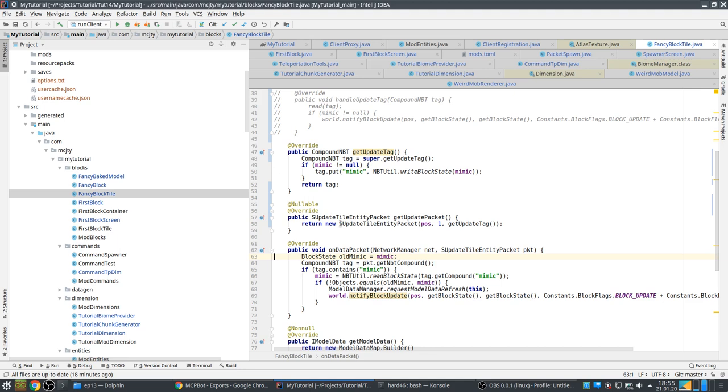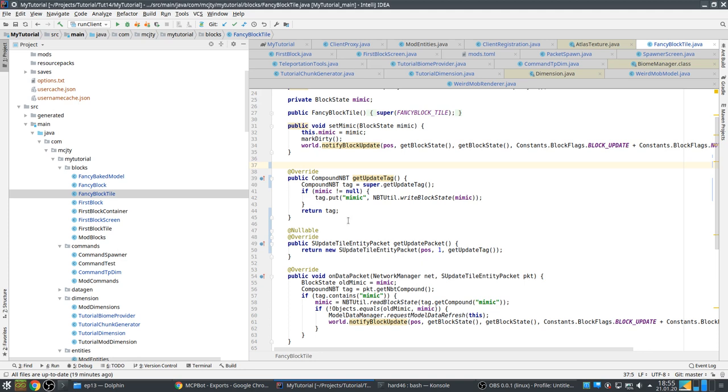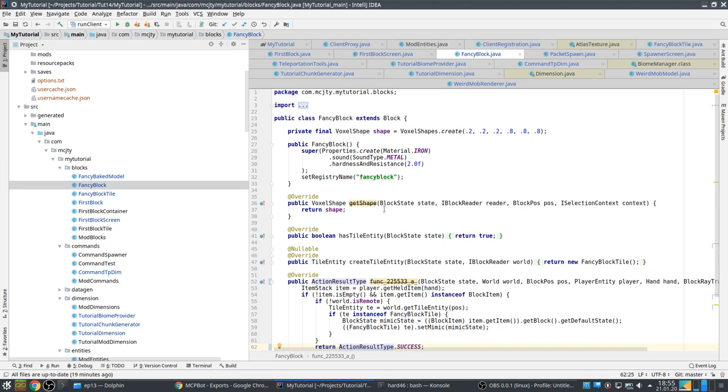On the tile entity, this is actually not really a 1.15 change but a bug fix. There was a bug in the tutorial where on loading the mimic block wasn't correctly set, and this extra code here fixes that. This has nothing to do with the port to 1.15 — it's just a bug fix.